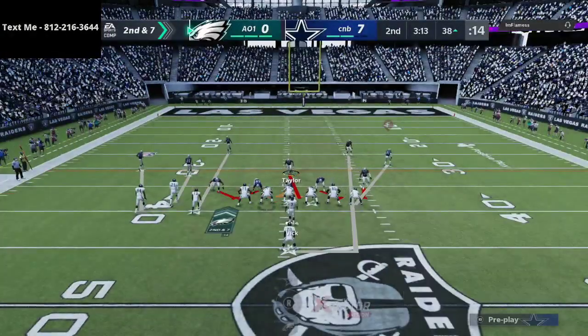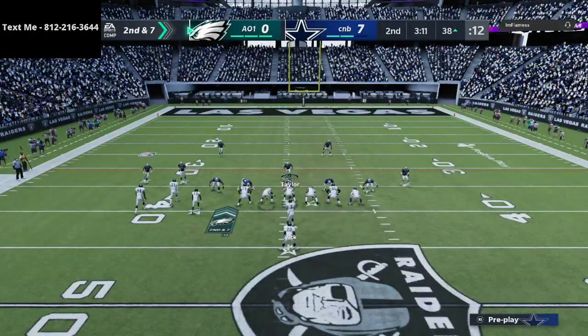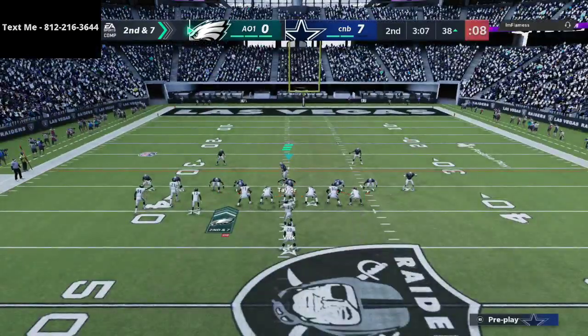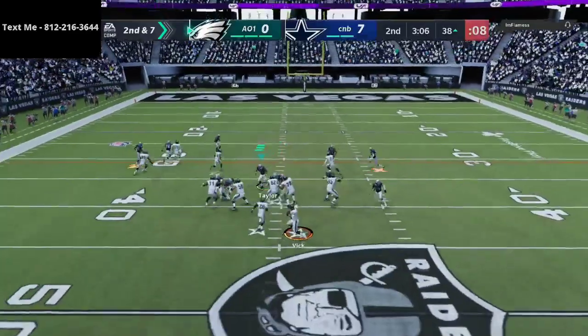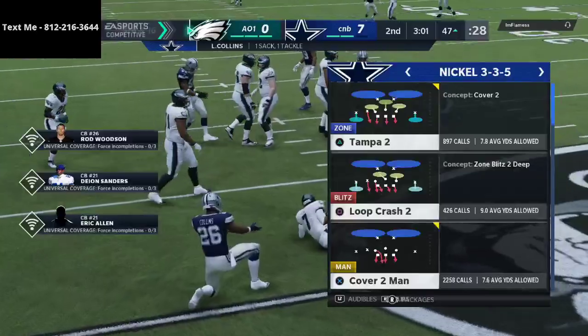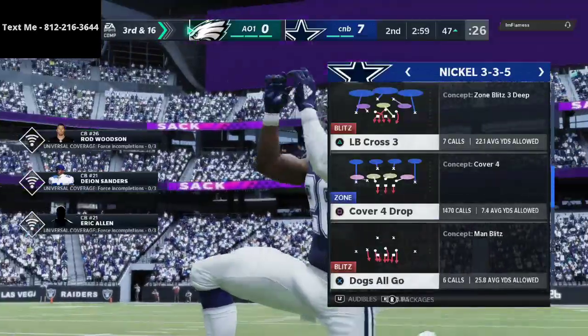For example, I'll come into Mike Blitz 3, but instead of press coverage, you're going to see shaded coverage outside — just put a little pressure on him and see where he goes. And there we end up getting the sack. That's the jab, jab, jab, right hook concept: coverage, coverage, coverage, then blitz.